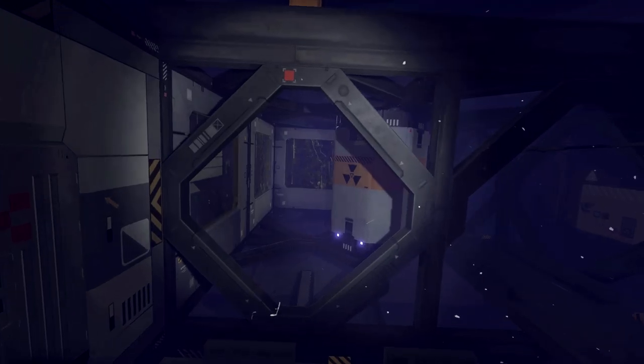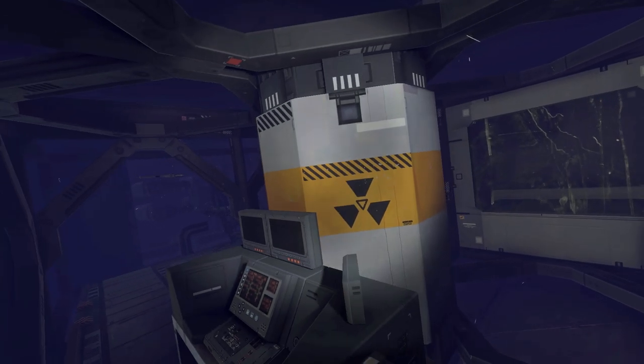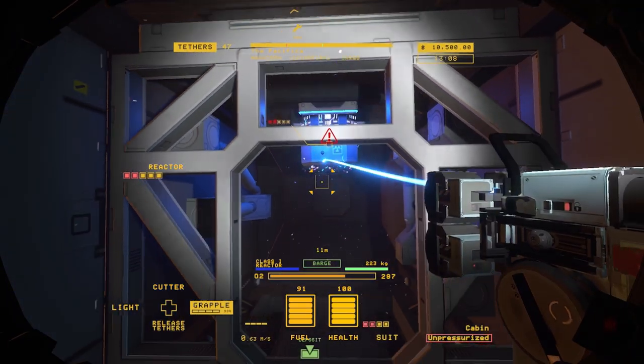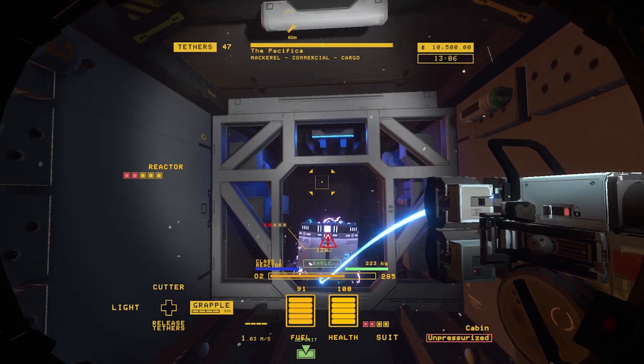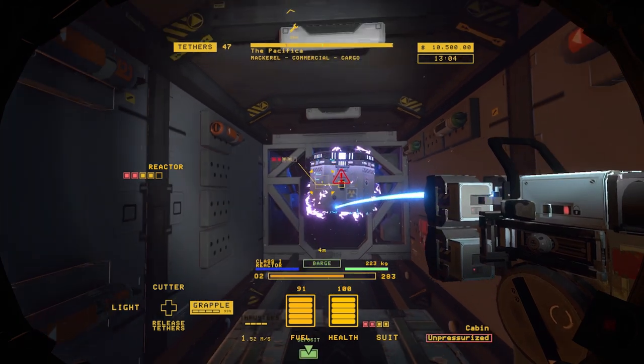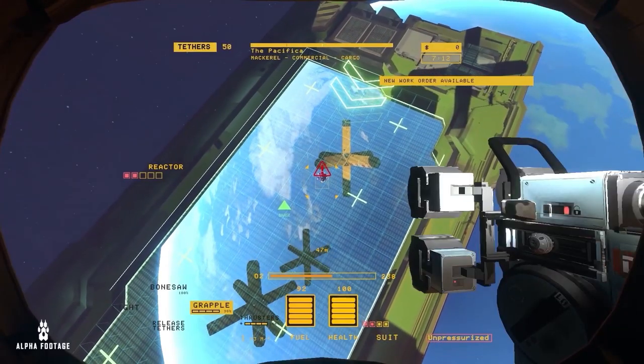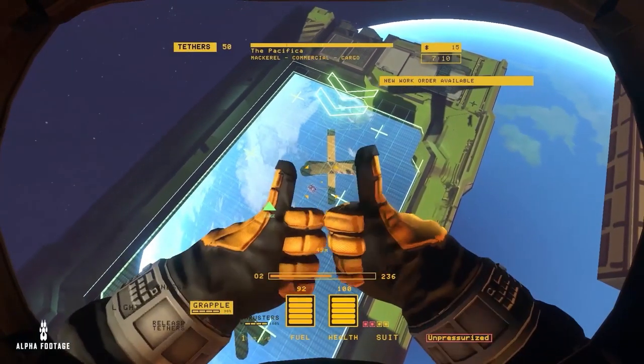The hardest and most valuable part of every ship is the reactor. The moment you pull a reactor from its coolant casing, it begins to melt down. Failing to safely deposit a live reactor before it melts down may obliterate everything within its range, but succeeding will make you rich, or at least less poor.